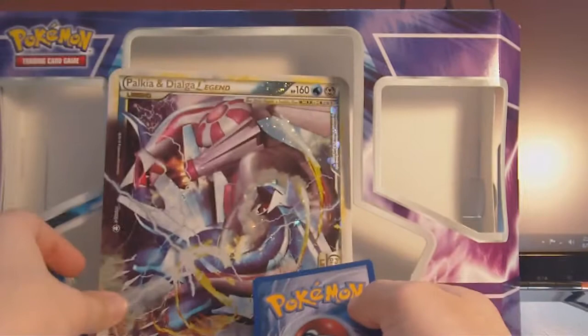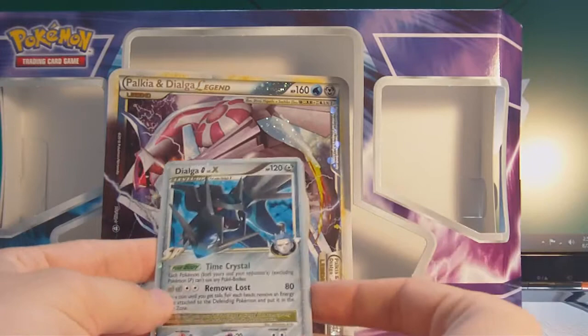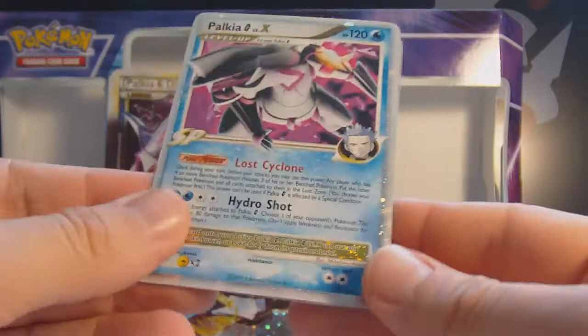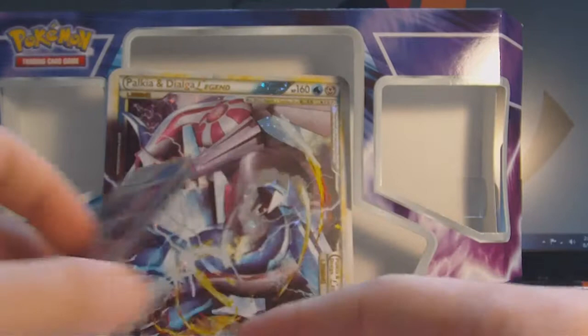Here are the Palkia and Dialga Level X's. We have this one from Platinum — I think it's actually the official Level X from the set. And this is Palkia Level X. Both are G, as you can tell. Pretty nice. Cool that they came with the box. Well, not for free — you paid for the box — but regardless.